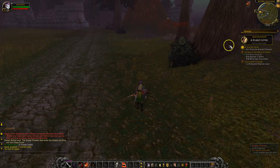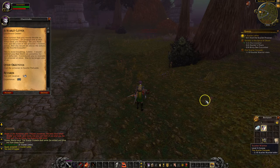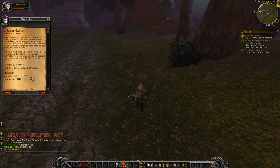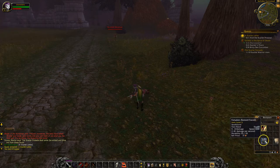I just looted this Scarlet Warrior and there's something in there. I'm going to click to view it — it'll show up in your bag like this. Here is another quest that I happened to get while doing this quest. I need to find a prisoner in the Scarlet Palisade. I'm going to click OK and switch back to my two-hand sword.